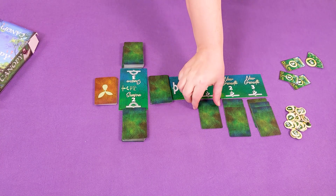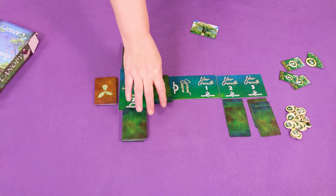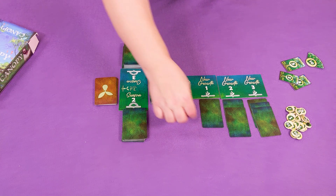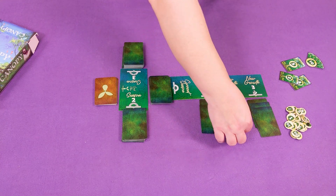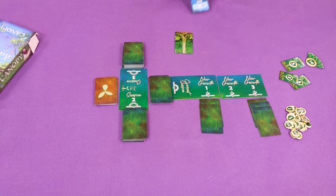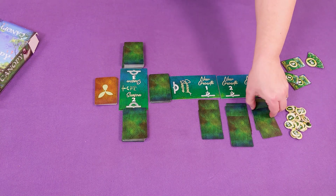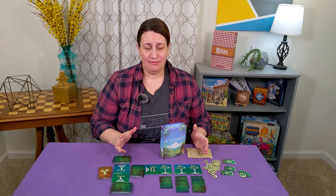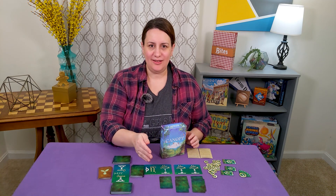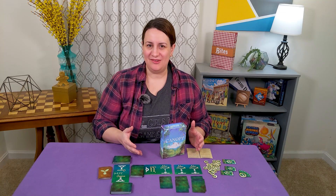On your turn you'll start with new growth one — peek at all the cards there. You have two options: add them all to your tableau in any order and deal one new card to that spot, or pass by returning those cards and dealing one more card to them. If you pass, move to new growth two and peek at those, but you can't go back to new growth one. Then decide if you want those cards or take a chance on new growth three. You'll build your tableau over three seasons with a little element of 'what's behind door number two' — mirroring the delicate risk of a real rainforest ecosystem.